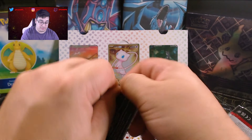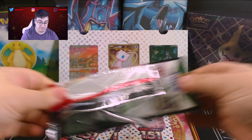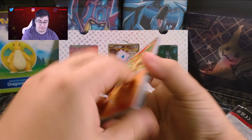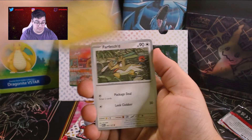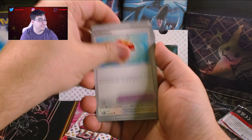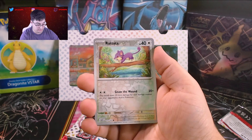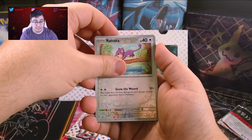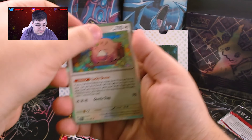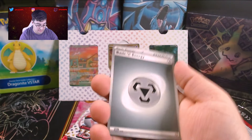Please let us pull something. Please, hopefully this is not a dead video where we don't pull anything. I think we had better luck with the Alakazam boxes than we are with this UPC here. Leftovers, Persian, Muk Reverse Holo, Rhyhorn Reverse Holo. And a Chansey Holo — the name is all smeared on there. Look at that, Chansey is all smeary up there. And a basic energy.